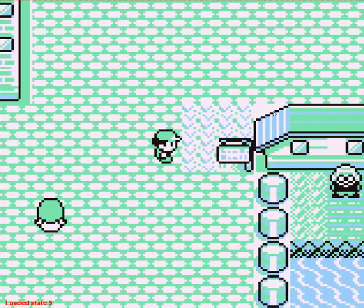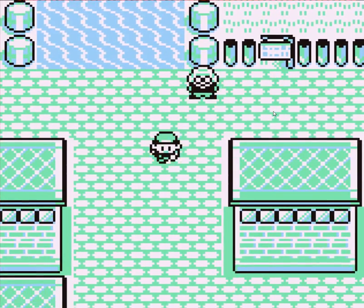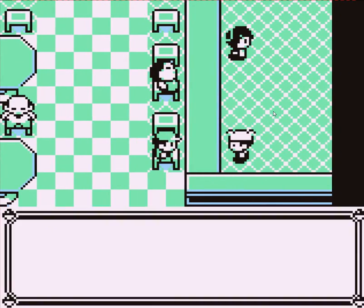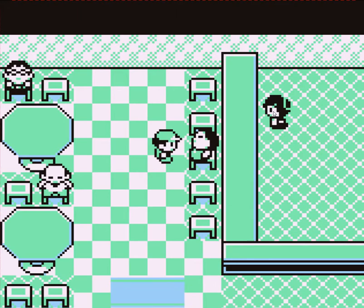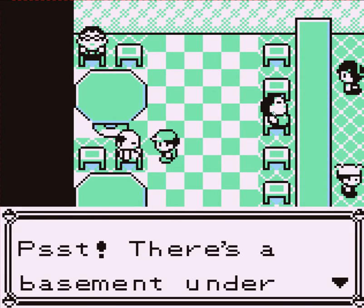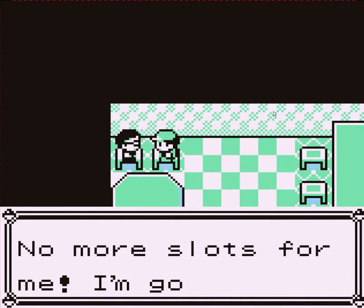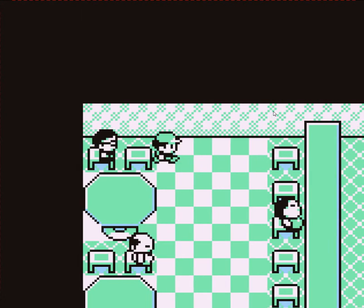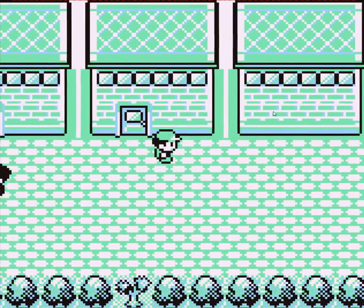Hello everybody, this is DakinDude and we're touring the city of Celadon. Here is the Game Corner — we can't enter without a coin purse, which we'll get from right here, it's a food place. We're taking a break now. Talk to this guy here — Munch, the man at the table, lost all his coins at slots. Talk to this guy here: there's a basement under the Game Corner. He lost everything at slots, and he won't be needing this anymore — a coin case!